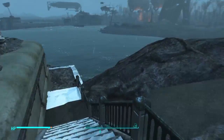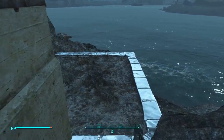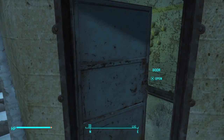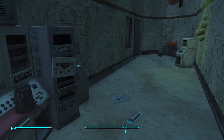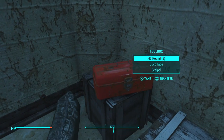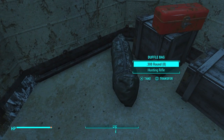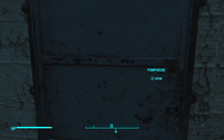Here we are. We're going to go down these stairs and open up this door, follow this little hallway — there's some stuff on the floor, some rounds — and then we're going to go ahead and head into the pump house.